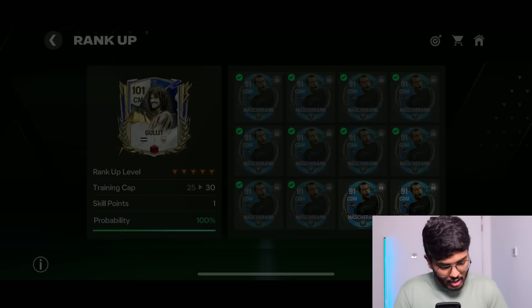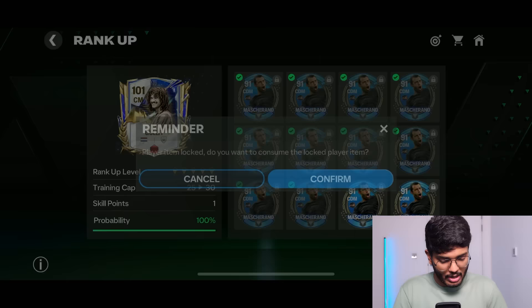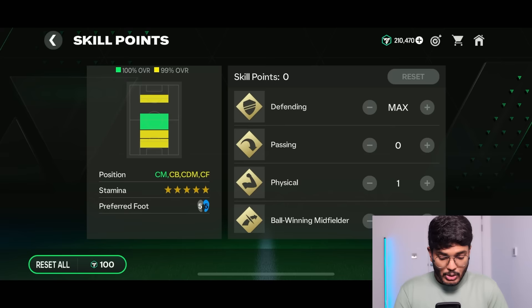We have to use 10 Mascheranos for this. I know it's a lot, but for a card like Ruud Gullit it's absolutely worth it. Let's get Ruud Gullit to 102 OVR. We've also got five skill points to use. I'm going to put them on defending and physical, and make him a ball-winning midfielder. So he can play as a center back, center forward, CDM, and center mid — lots of positions unlocked.